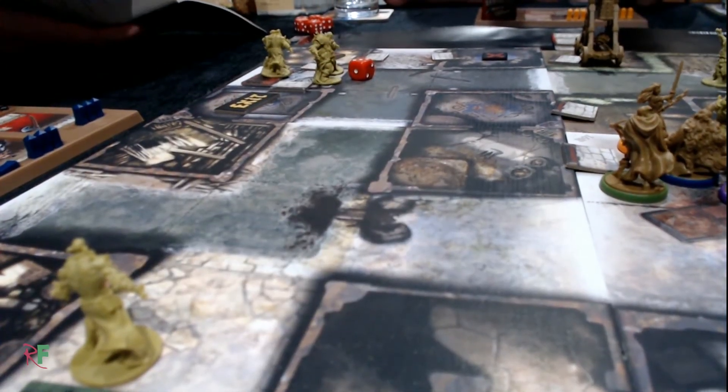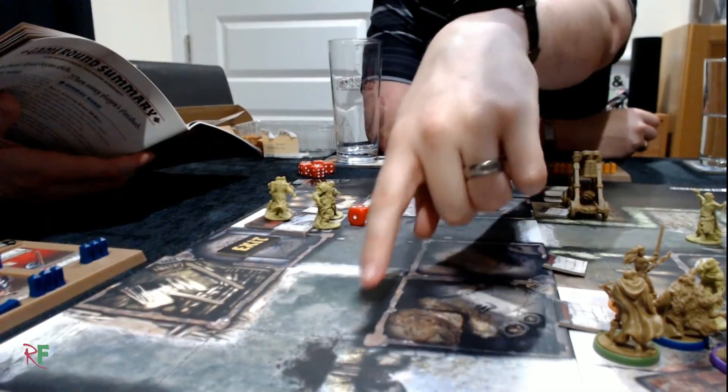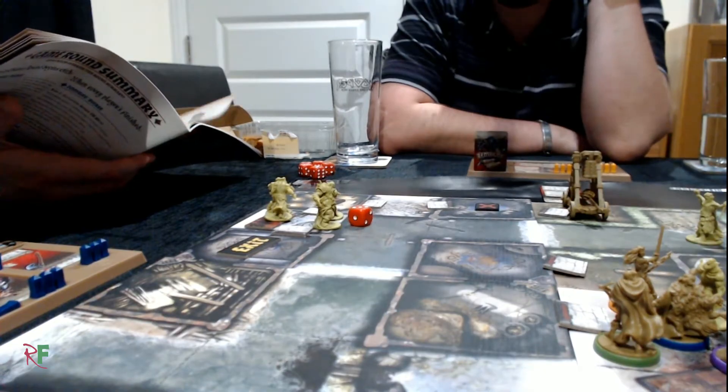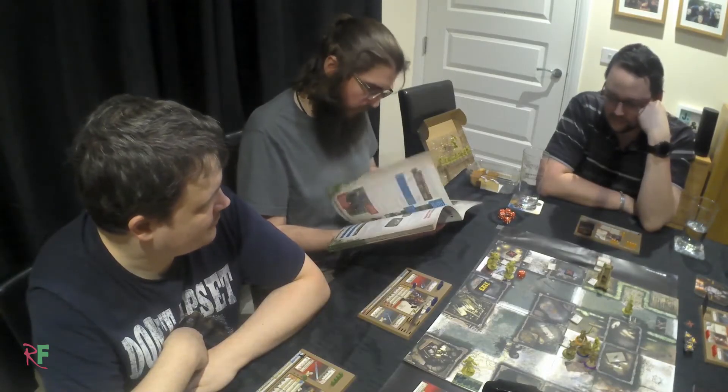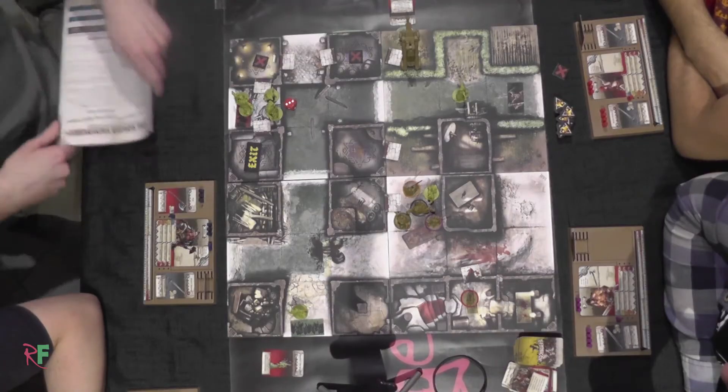So you just stand on the high ground? They'll just walk up here and then — no wait, they can go in there through the door. Yeah, they can't leave over an edge, but they can enter over an edge. Okay, Matt, it's your go.